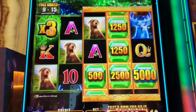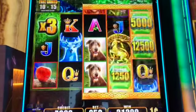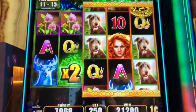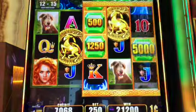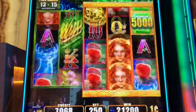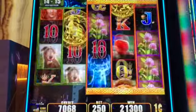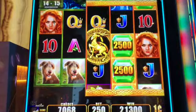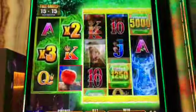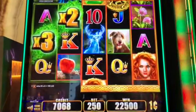Where's that other 3x? I'm going to re-trigger. One more. Let's wrap it up with a good one. Not so good, but I'll still take it. $225 — that was a good one.